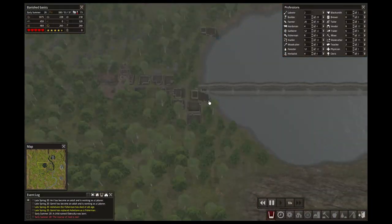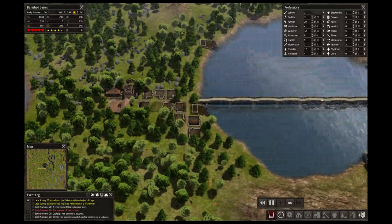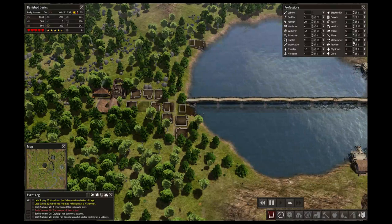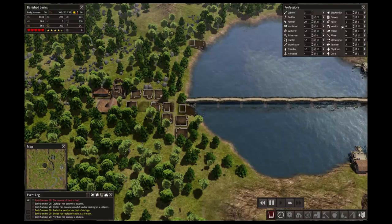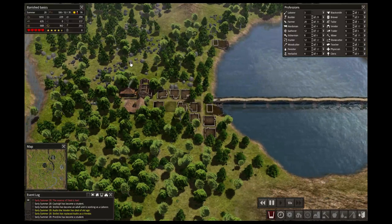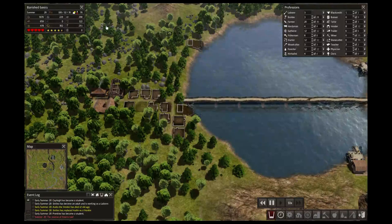Let me see if the food is low. Oh yeah, it's definitely low. Come on guys, now you can get some more food in. I'm going to go ahead and take off the stone cutters for right now — we need some people to go hunting. Yeah, that's about it for right now.